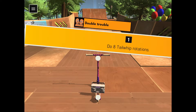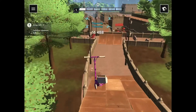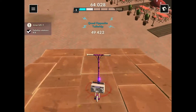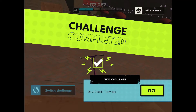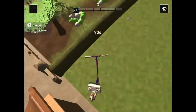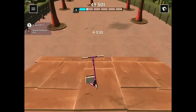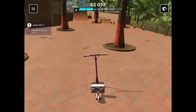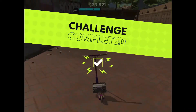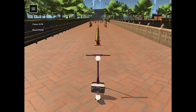So, do eight tailwhip rotations. There we go. Do three double tailwhips. There we go. Easy. That's two down already. Knocked down 14 driver points.